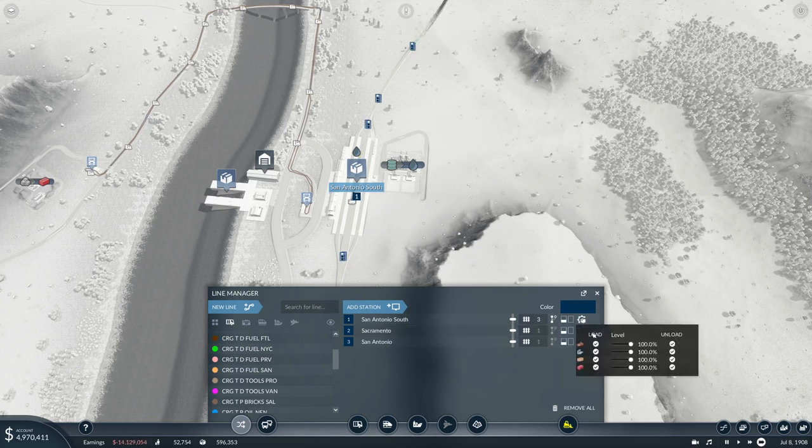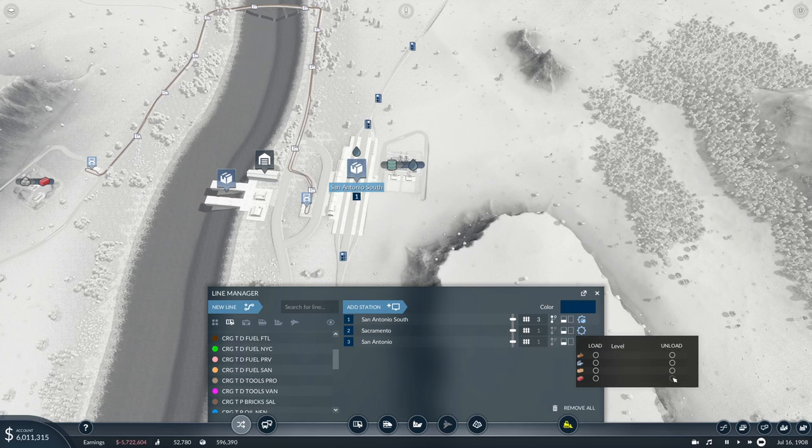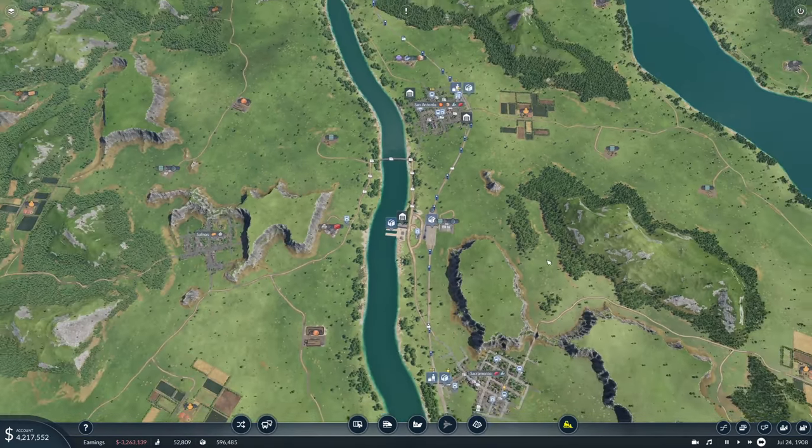For this line, in San Antonio South we want to load bricks and unload nothing. In Sacramento we don't want to load anything but we want to unload bricks, and the same goes for San Antonio. Okay.